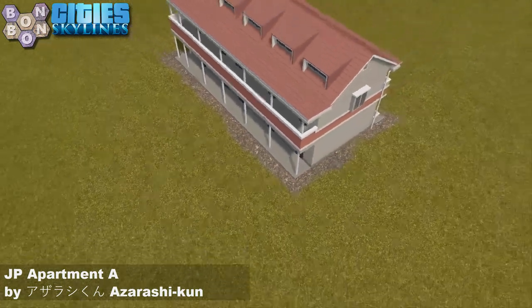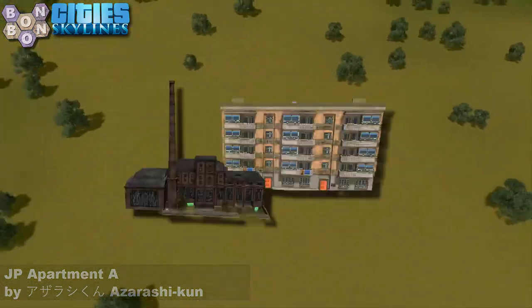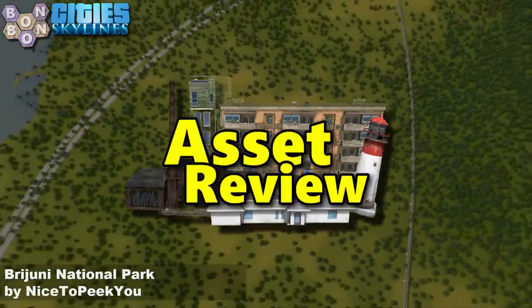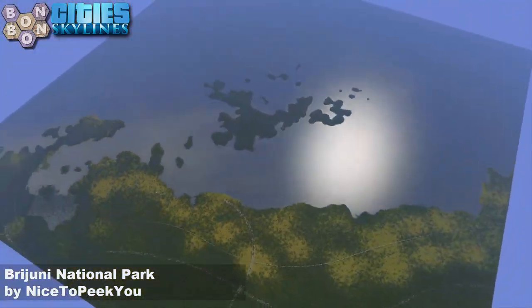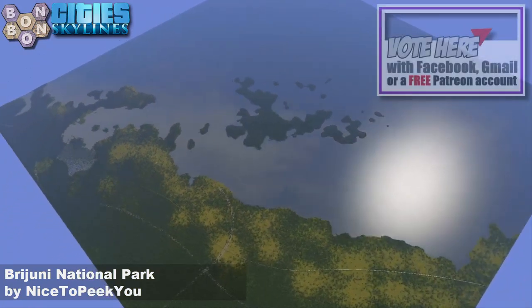JP Apartment A by Azarashikun - that's the one. We'll call him Seal. Kiss from a rose, eh? Anyway, what do you think of today's map?